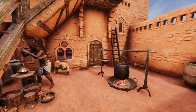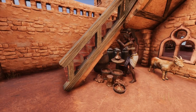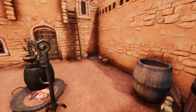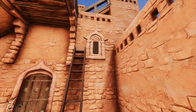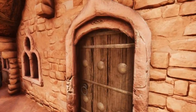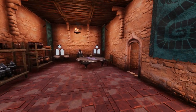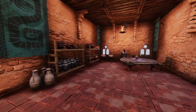Ancient Egyptian homes varied between classes, and peasants often had little to no furniture. However, that doesn't translate well to an interesting build, so I chose to include rustic, time-appropriate decorations. The main room includes a small social space with some storage, with no heat source like an oven or a fireplace, as the desert is more than hot enough during the daytime.